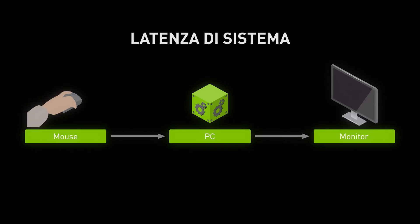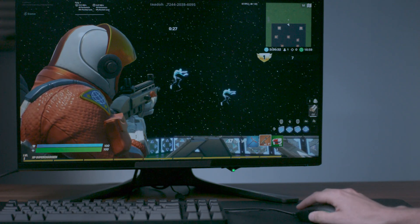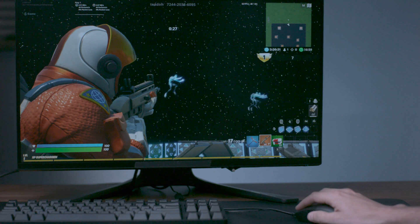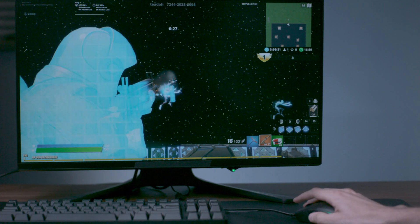The second type of latency is local or system latency, which includes things like input processing, your game engine, rendering, and ultimately display. What we have here is a user firing a gun — he's going to click a mouse. On the lower right-hand side of the screen, you'll see an LED that's lit up; that LED will go off when he fires the gun. The delay between the light going off and the muzzle flash on the screen is system latency, also called motion to photon or click to muzzle flash.